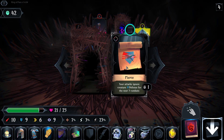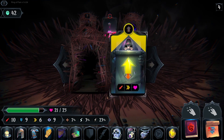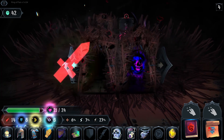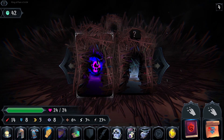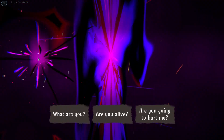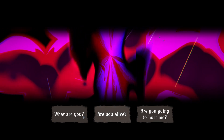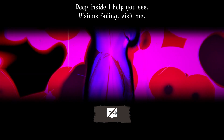You're attacking — ignore picture defense, brothers. What are you? Live inside, I'll help you — missions fading, visit me.